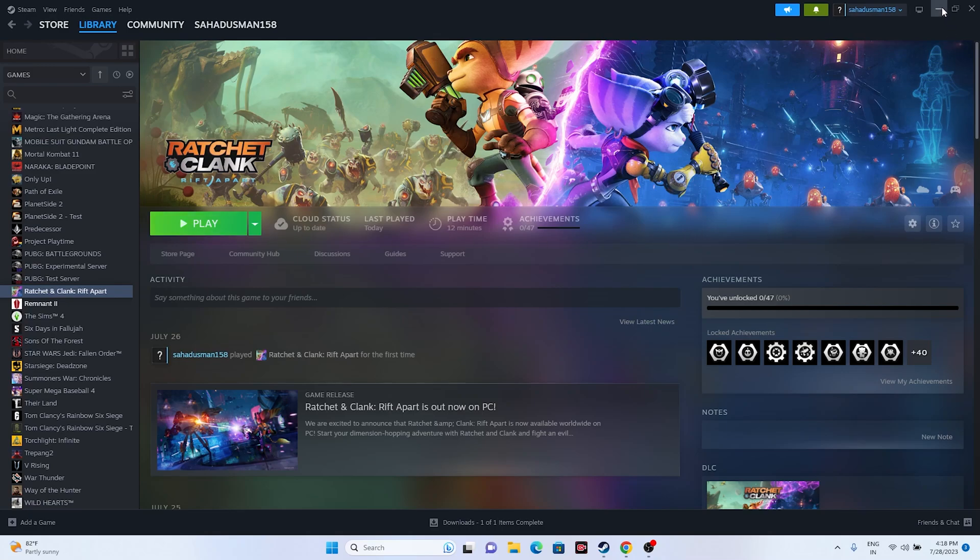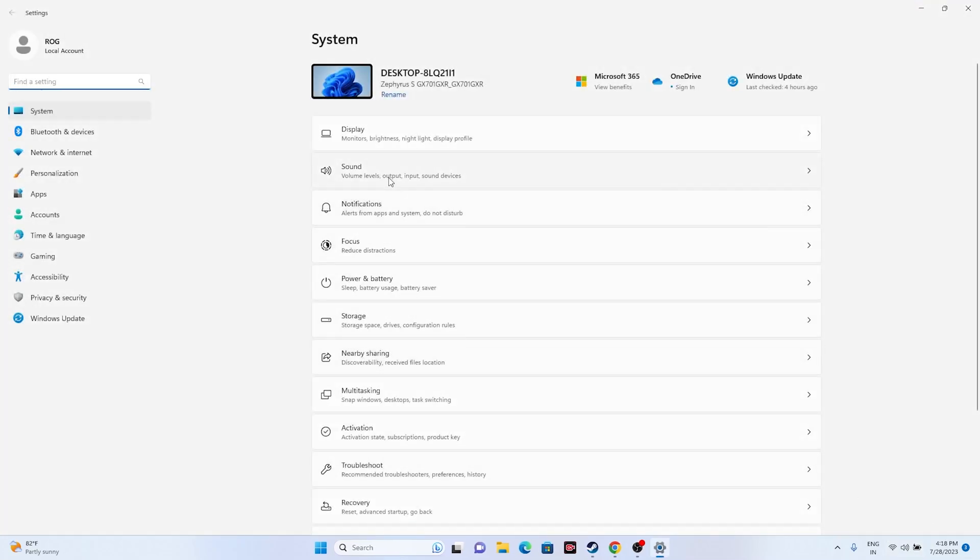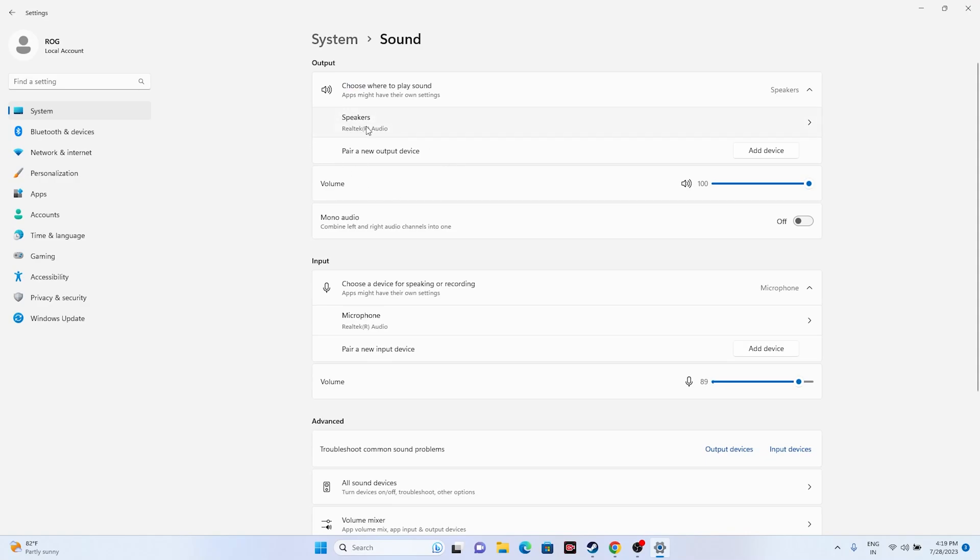The next fix is to set the right audio device. Click on the sound icon, go to Settings, then Sound, and make sure you have selected the correct audio device. For example, Realtek HD Audio for the speaker and microphone. If the wrong device is selected, you'll have trouble. Also make sure the volume level is at 100 percent and not muted.